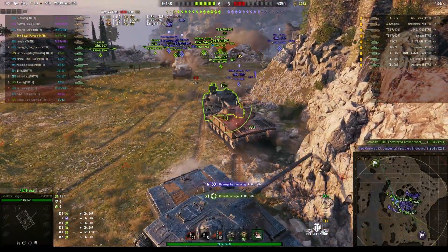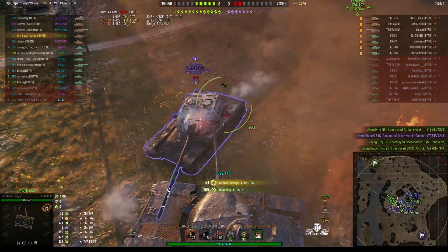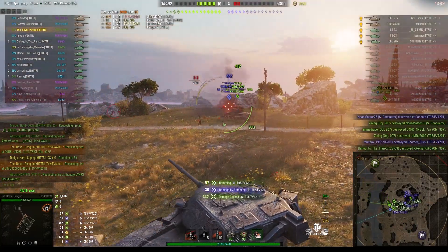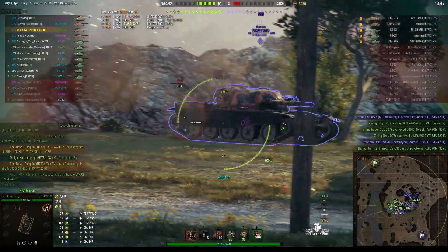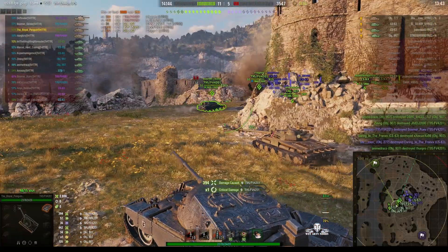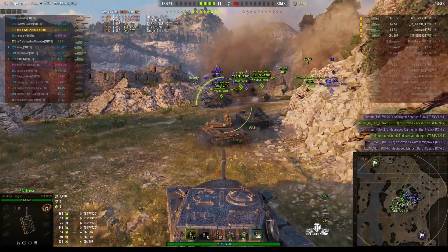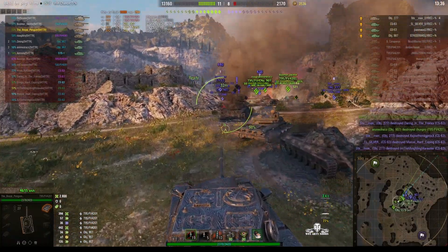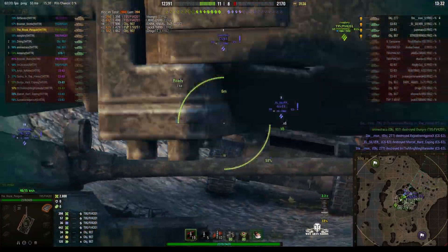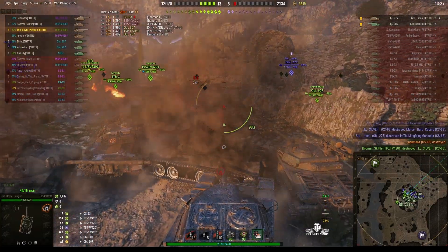He even got some ram damage on that 907, and now he's got a new spit roast situation — but that has bad connotations. He puts a round into the enemy FV4201. There are only four enemies remaining, and some of them actually managed to get up onto the hill — in fact all of them did. Not that they'll stay there for very long, because they're going to be overwhelmed. There's only two left.